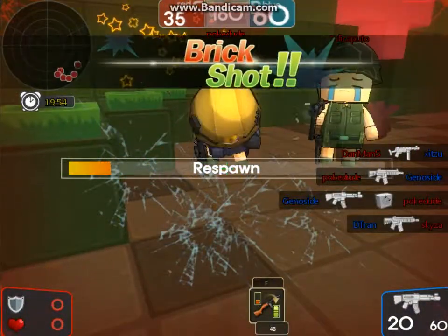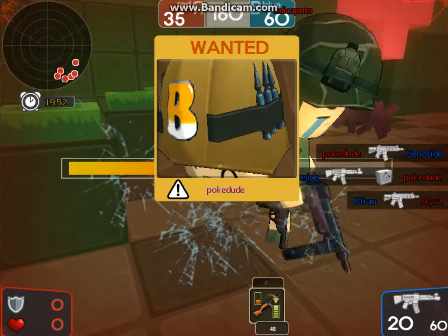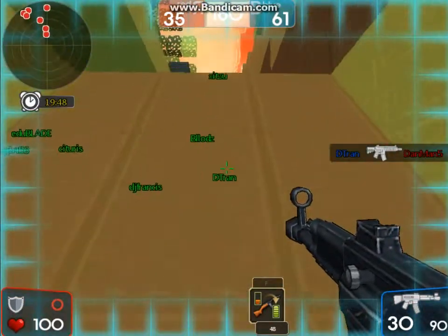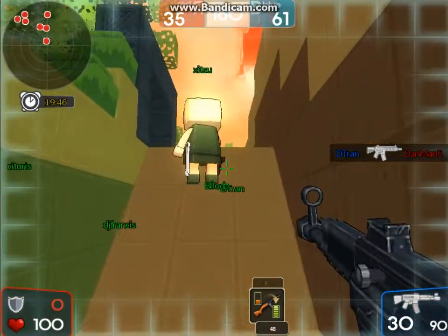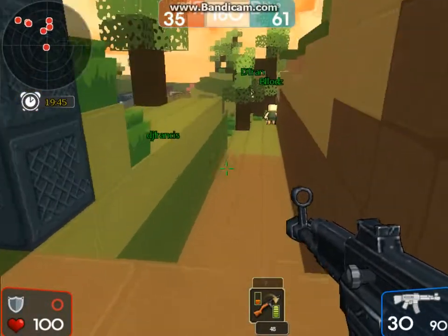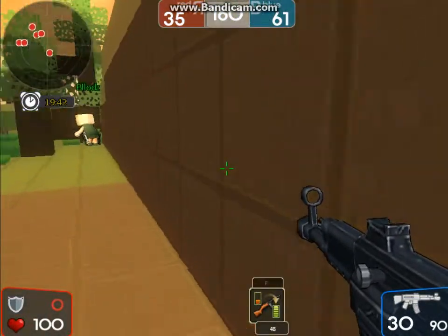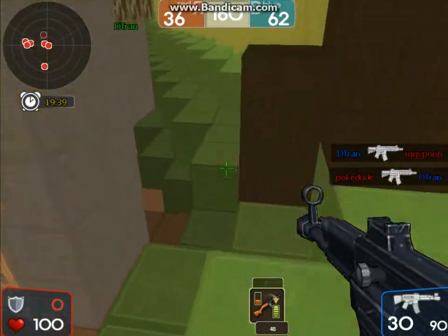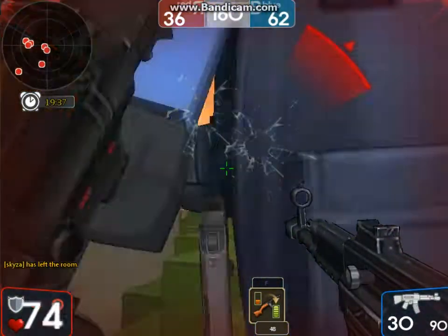You cannot fire through a fence. And you saw it popped up there — it said something like 'brick shot,' I think. I completely forgot what it was called. That's a headshot — they call everything 'brick' because of the game's theme. It's interesting, it's a nice little thing that the developers do.